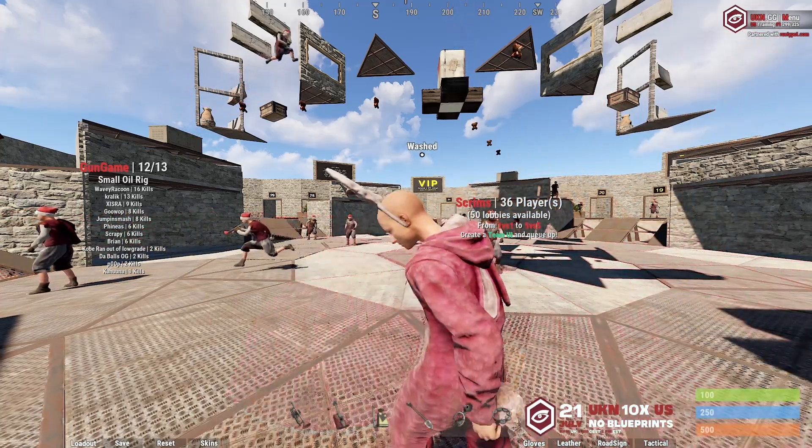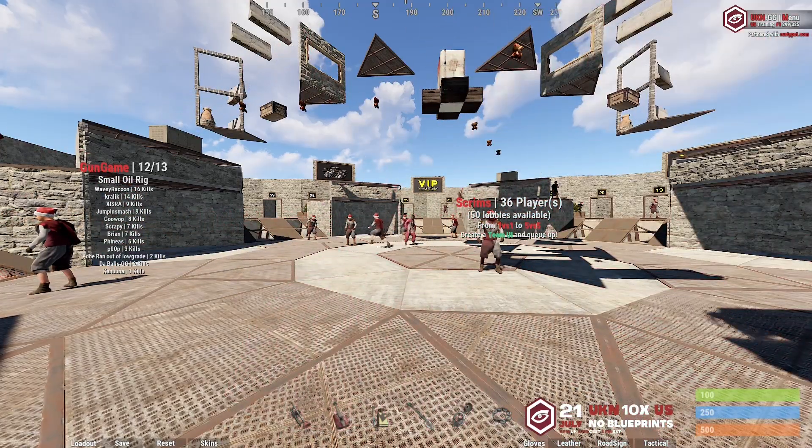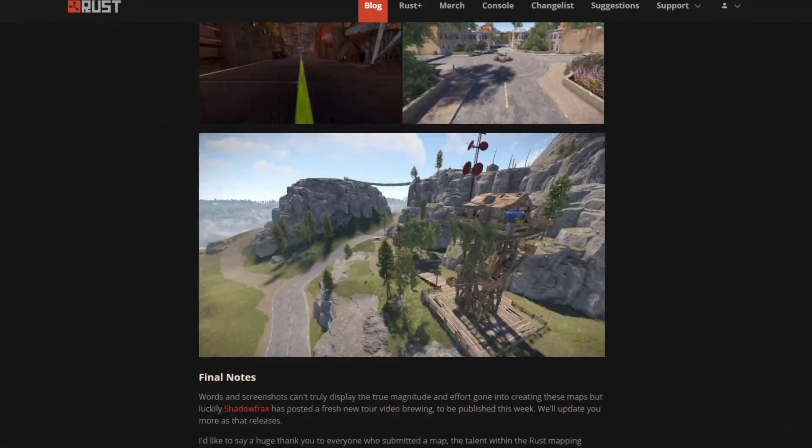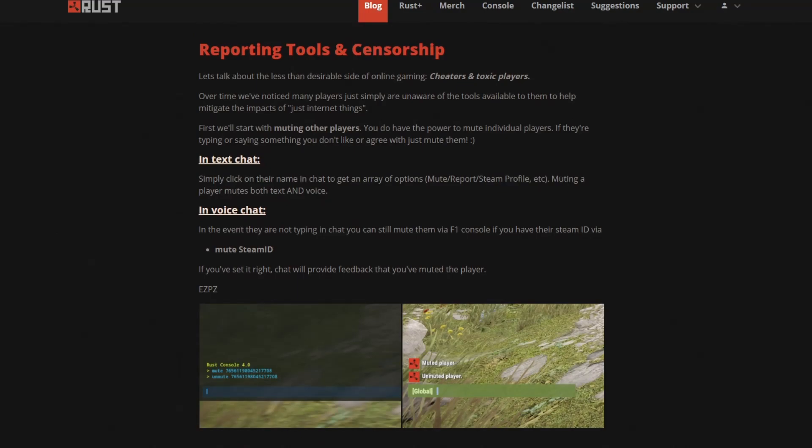Sometimes in Rust you'll no doubt find yourself needing to mute other players, and recently Facepunch added a section to their community update blog post around muting other people. Muting players will stop you hearing and seeing their communication, but they will still see yours. And while the feature has existed for a while, Facepunch felt the need to show how to use it.